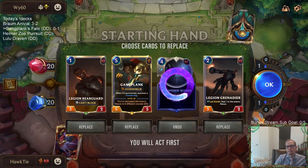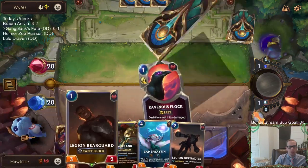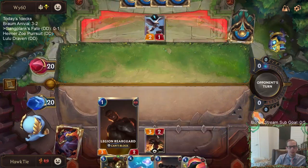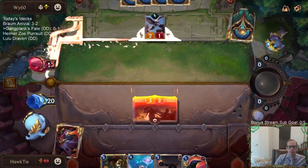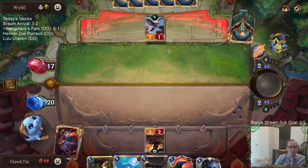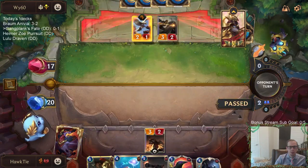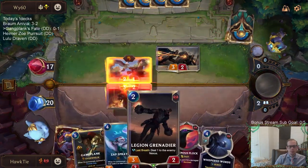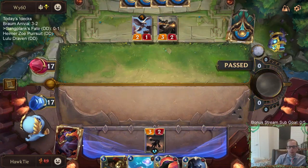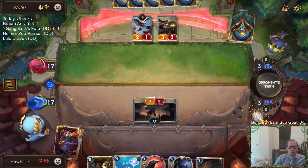I like keeping Gangplank when I already know I'm going to have a good turn two - I don't need to look for a specific good turn one, turn two play. I just like the five-five body. We haven't really drawn the best here though - with four draws, we didn't find anything that costs three or less mana.